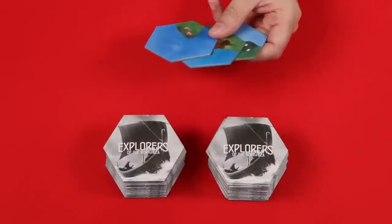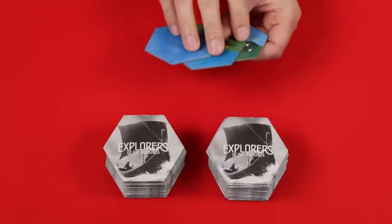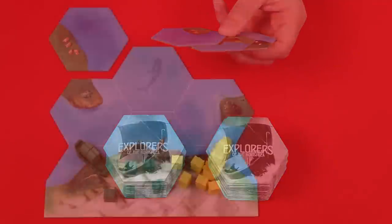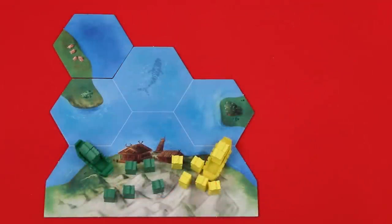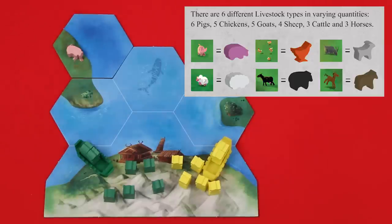Another restriction is that no tile may ever come in contact with the artwork of this mainland, but you can still place tiles beneath this area. The only restriction is that a tile cannot come in contact with it, so this would not be allowed. In the very rare case that you can't legally play any of the tiles in your hand, reveal them, shuffle them into the supply, and draw back an equal amount, and then continue your turn.